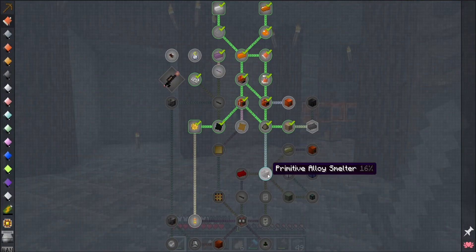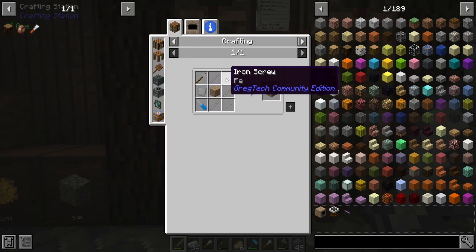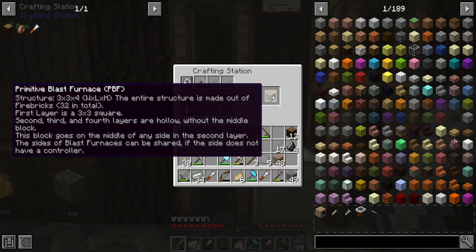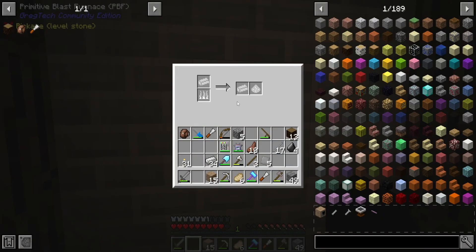Before we make the primitive alloy smelter, we're going to start off by making another primitive blast furnace. To make the controller block it's just some iron rods, plates, and screws, and then we also need one of these fire bricks. Now we have our controller block and we can just build the multi-block — and that's our working primitive blast furnace.